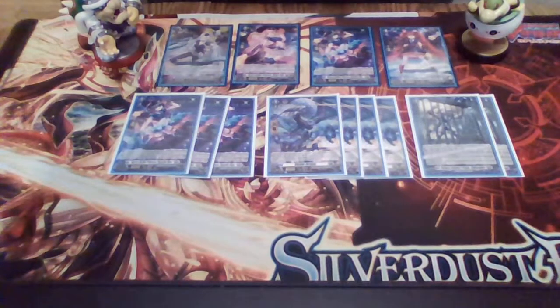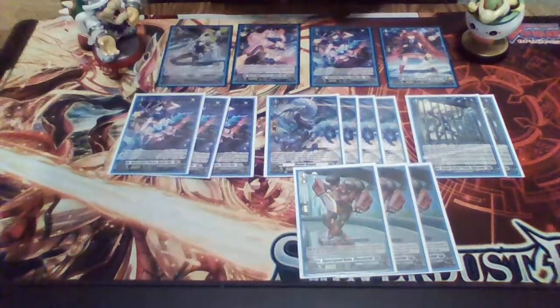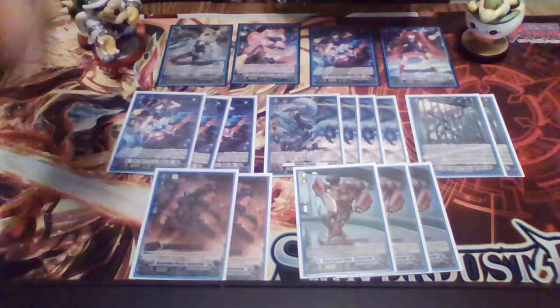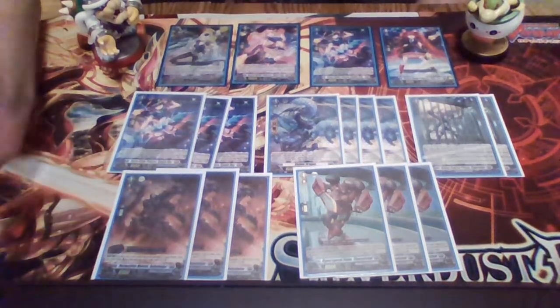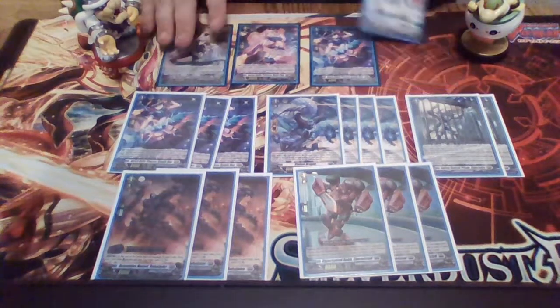Next we play three copies of Hyper Speed Robo Shovel Stud. He has an act ability once per turn: you can counterblast one and soulblast one to choose one of your opponent's rearguards and put it in your prison. Then if you have three or more of your opponent's cards in your prison, you can draw a card. It's once per turn so you can do that every single turn. And then we play three copies of Detonation Mutant Bulbomine — or Mechagodzilla as some people call him. His rearguard skill at the end of the battle that he boosted: if you have an order card in your order zone, you can put this unit into your soul and countercharge one. You can use him to get some soul and to countercharge a little back, and he'll always be in effect because you're always going to have your order card.